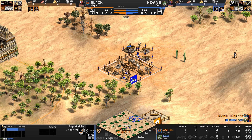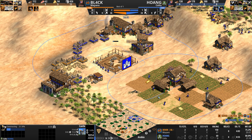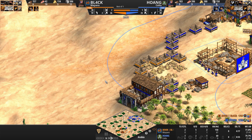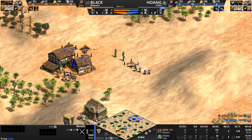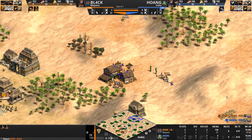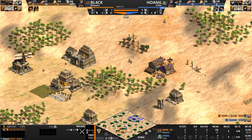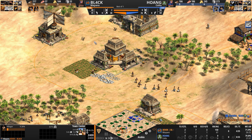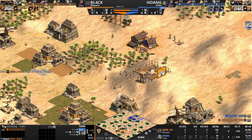BL4CK needs units to prevent what's happening, and now that he sees it, he can't just attack the palisade — he needs to get that siege workshop down immediately. Hoang's castle goes up in a very defensive location protecting his gold. Unfortunately the castle doesn't fully protect the barracks either, so it's a good but not great location. Hoang loses a villager as well. BL4CK has 650 stone — where will that castle go?